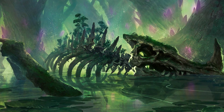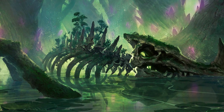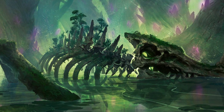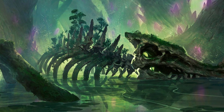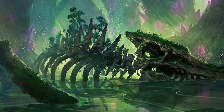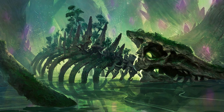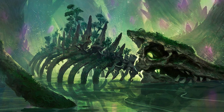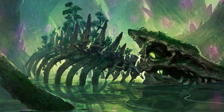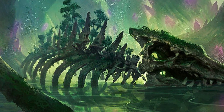Moving on to the actual cards — some of your high priority reanimation targets are going to be high CMC, high impact creatures that would normally be very hard to cast. There's going to be a lot of variance on the actual cards from cube to cube depending on whether you're building a powered cube versus modern versus pauper, but here are some of the more common options you're going to run into.